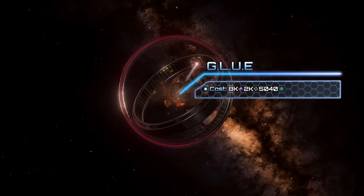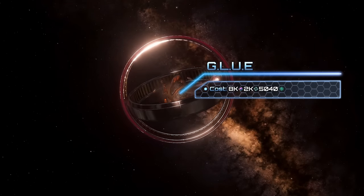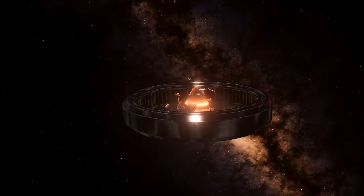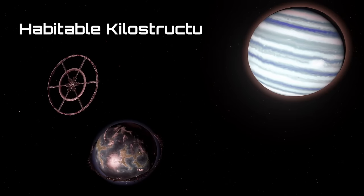This process is more complicated, and you will need 8000 alloys and 2000 unity to complete the mega structure. After that you may start terraforming, but as a result you will get a molten world, so you still need a Geothermal Stabilizer to make it habitable.